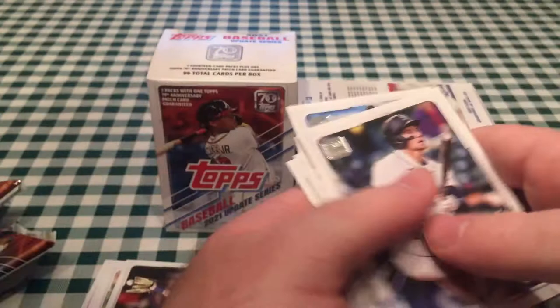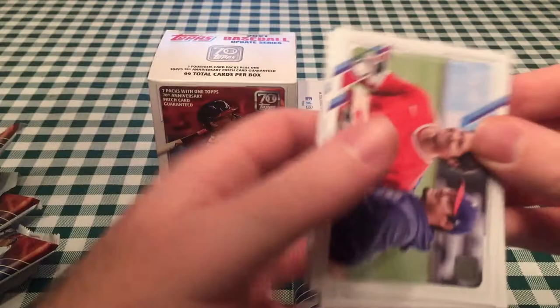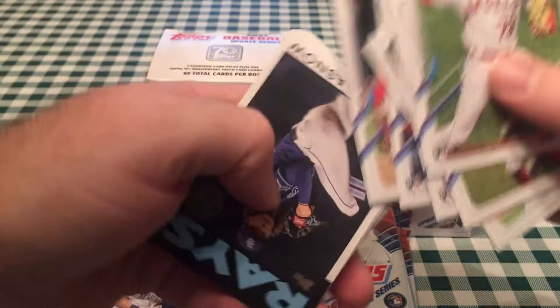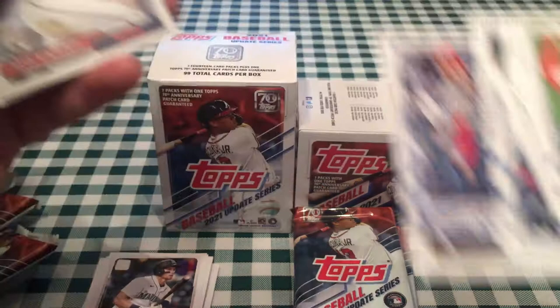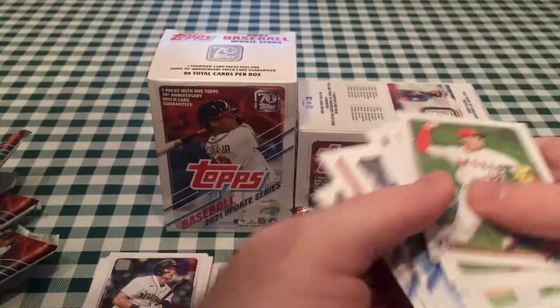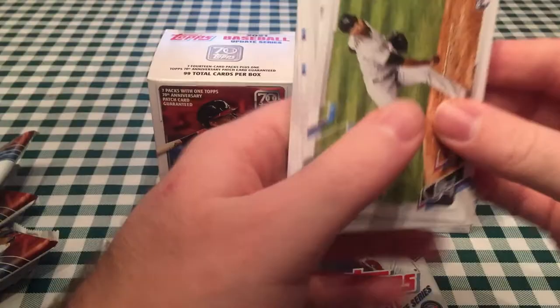I missed a card behind that — these cards are flipped upside down for some reason, which makes you think you got a short print. Have you seen those big head short prints? I have not — like Ohtani and a lot of the other superstars have one. They remind me of NBA Jam with those big heads. Here we got a Chris Flexen. There's Tyler Glasnow, an 86-design Ohtani All-Star Game card — that's a cool one because he was the first ever player to lead off and start the All-Star Game as a pitcher. Alex Kirilloff.